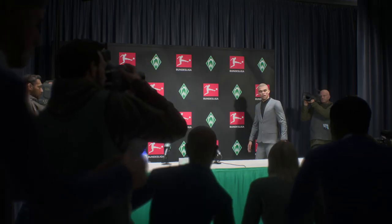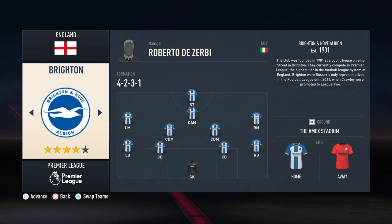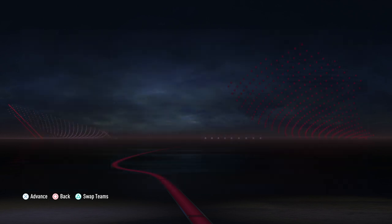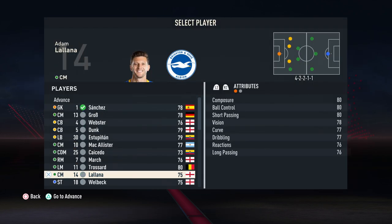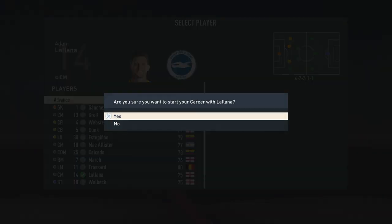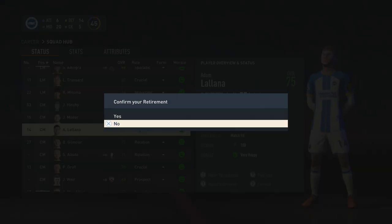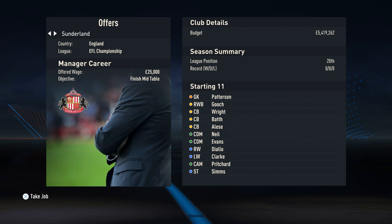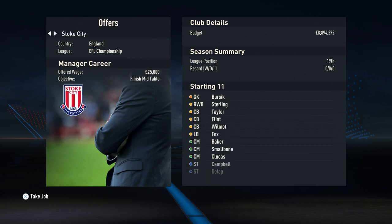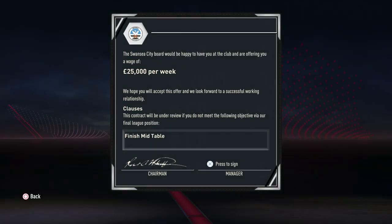If you would prefer to start a mini Road to Glory in England then Adam Lallana would be a great choice for a new manager career mode. So firstly you will need to select Brighton and then start a player career with Adam Lallana. Once in a player career you will need to go to MyPro, SquadHub and then MyActions. Once in the squad hub you will need to select retire and then confirm retirement. Adam Lallana will be able to choose from a couple of the low rated Premier League teams and then most of the championship clubs.